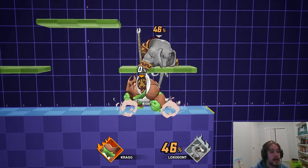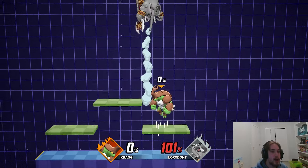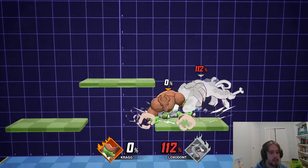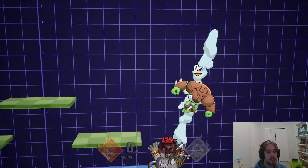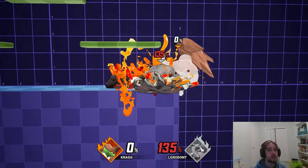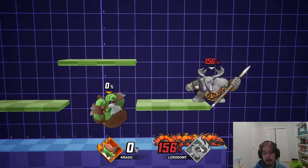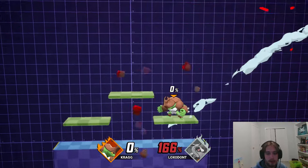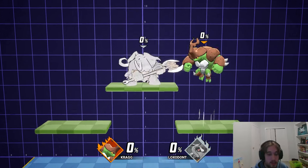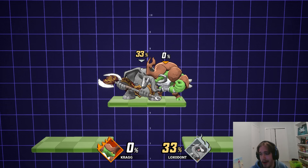Next up is down air, which does exactly what you think it does — it just spikes the opponent into the stage. You're able to combo off of it if they hit the tech. If they miss the tech, you get a free tech chase. And obviously it's also used as a spike off stage, though it is weaker than your down B spike. It honestly reminds me a lot of Falco down air, the way you're able to do down air into down air again into the combo continuing. Just a solid move — no rocket science here.